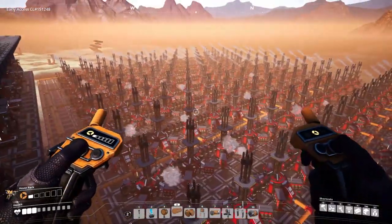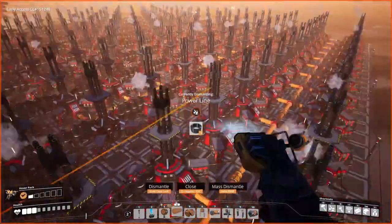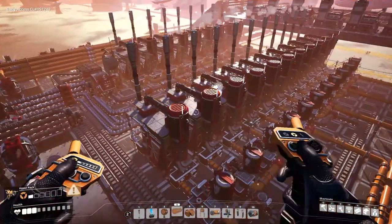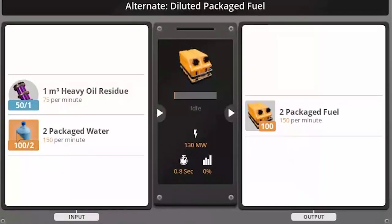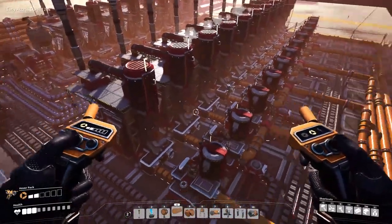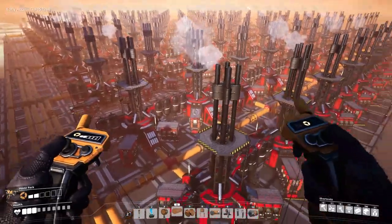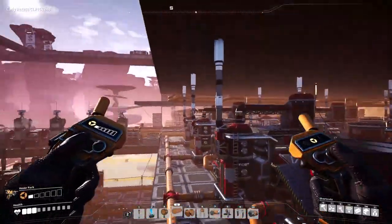We are going to build over here though, and we are going to reuse these fuel generators that are used for our old power supply system. This is the same diluted fuel thing except using the refining method, where you have to package water and unpack it. It's a little ridiculous, and we're going to be destroying all this and replacing it later. But the fuel generators are in the perfect spot, so we're going to use them power-sharded and bring the new fuel source in.